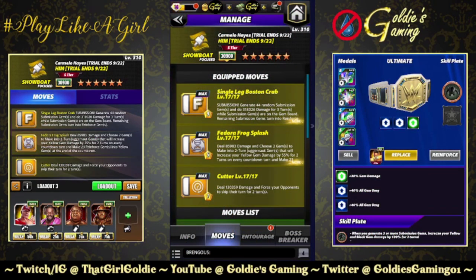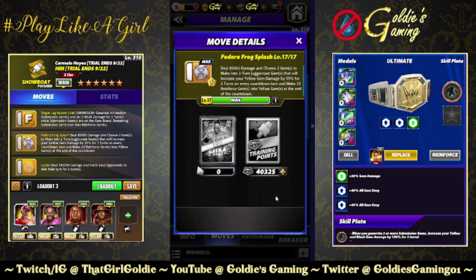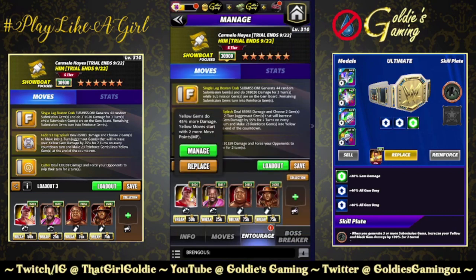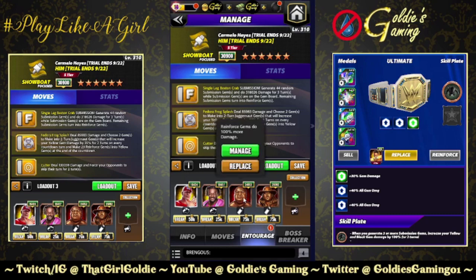The next build we're going to take a look at is available at five star. We are running the triple yellow — so the submission, which we've already seen; the cutter, which we have already seen; and bringing in the Fedora Frog Splash, Tony D style. Deal 85,983 damage and choose two gems to make into two-turn juggernaut gems, which will increase your yellow gem damage by 55% for two turns on every countdown turn, and make 23 reinforced gems into yellow gems at the end of the countdown. Entourage: John Cena for two MP and 45% more to the yellow gems, Kofi for yellow MP, Hall of Fame Yokozuna for 100% more to the reinforce, and Hall of Fame Taker for 12,000 flat to the yellows.